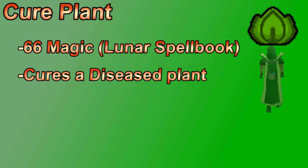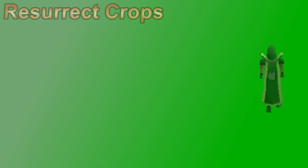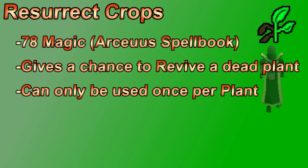The cure plant spell requires 66 magic and can cure a diseased plant instead of using a plant cure. However, plant cures are cheaper and can be stored in tool leprechauns, so people tend to use those more. If a plant is already dead, cure plant won't work. If you've unlocked the Arceuus spellbook and have 78 magic, the resurrect crops spell gives one attempt to revive a dead plant — the higher your magic level, the better your chances.